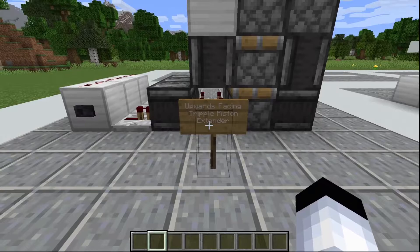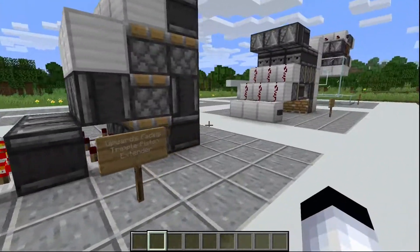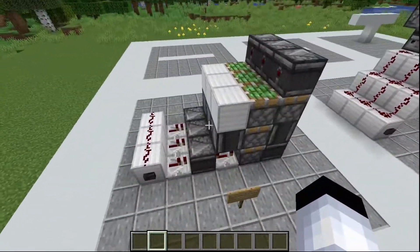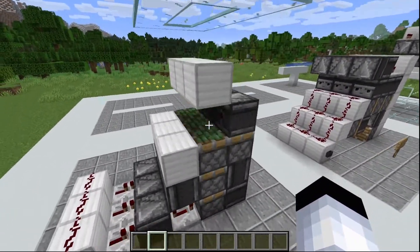So now I'm going to show you all the different types of triple piston extenders. The first type is the upwards facing triple piston extender. If I press this button, it's going to extend this block three blocks up — it used to be here, now it's up there. And if I press the button again, it's going to retract the block all the way down.